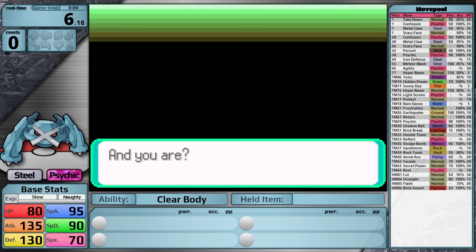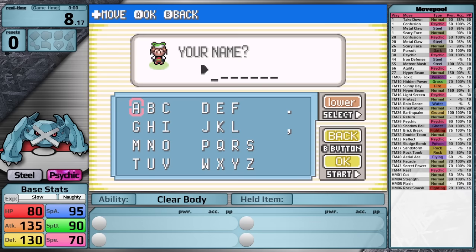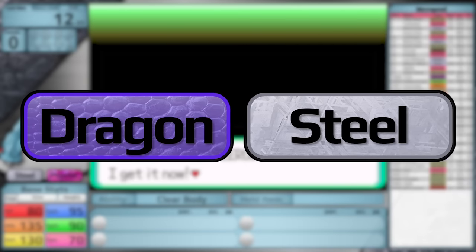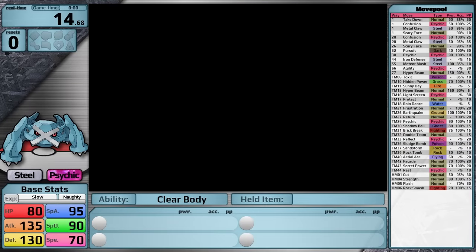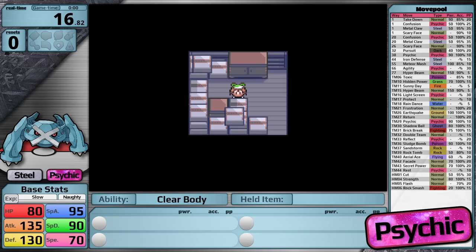Metagross is the second pseudo-legendary introduced in Generation 3. I really love the idea of introducing two every generation — I wish it was something they had continued to do. It feels like dragon and steel typings are very suitable for pseudo-legendaries, and Metagross has one of the best typings in the game: the steel type, which is fantastic defensively, and the psychic type, which in early generations was completely broken.